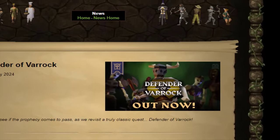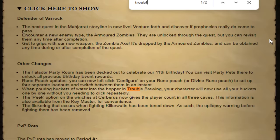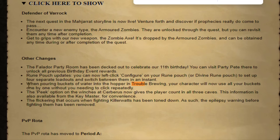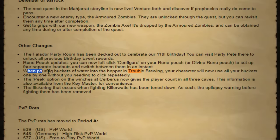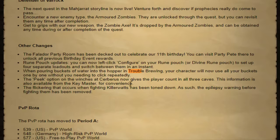If we check out the news post, a very recent news post, and we Ctrl-F 'Trouble', the Trouble Brewing minigame has been changed. I feel like it's kind of hidden in the news post, but in my opinion this is a pretty big change. When you pour buckets of water into the hopper at Trouble Brewing, your character will now use all the buckets one by one and you don't have to spam click. If you've never done Trouble Brewing, this means nothing to you, but you will see today why that does mean something.